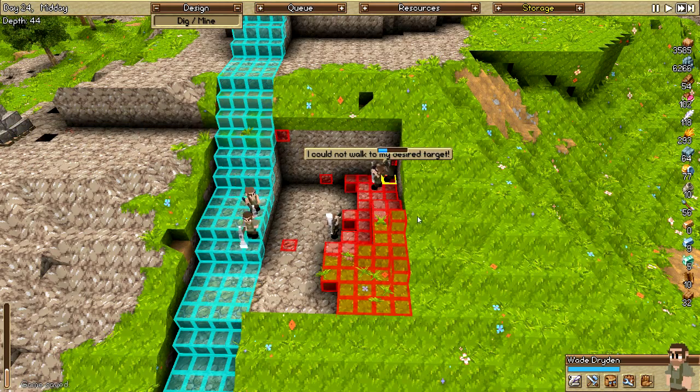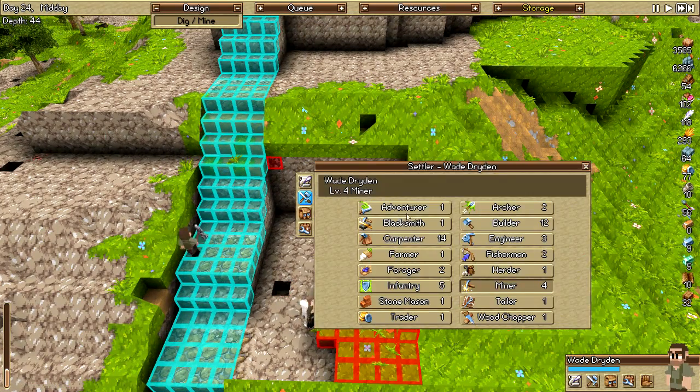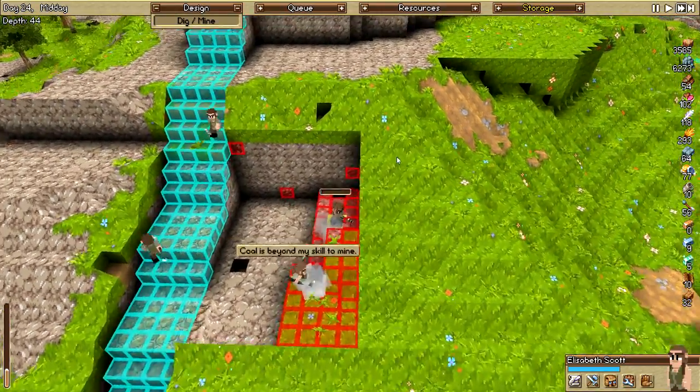Get that one! Come on, what level? Oh, you're only a level four miner — my mistake. Elizabeth Scott, you're level nine. Get your... No! Don't dig out that one, you need to stay in there. They are not very smart. I guess I need to do this in smaller chunks, just to make sure they can reach stuff.